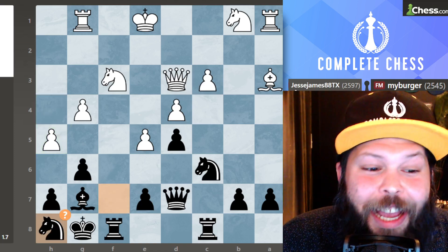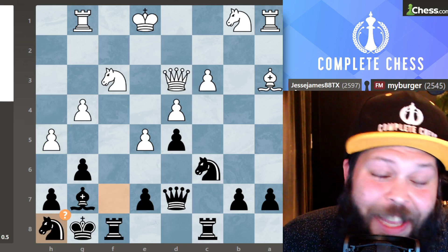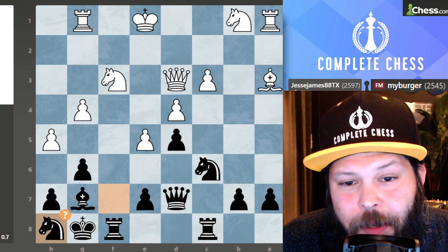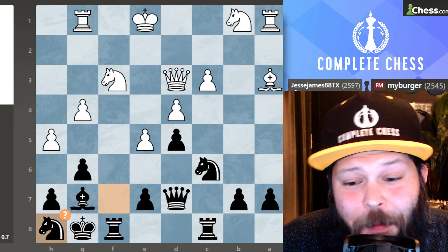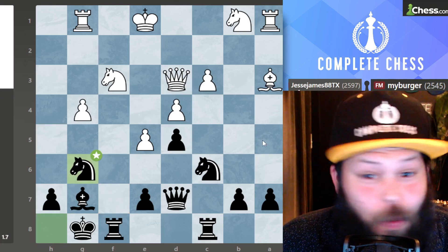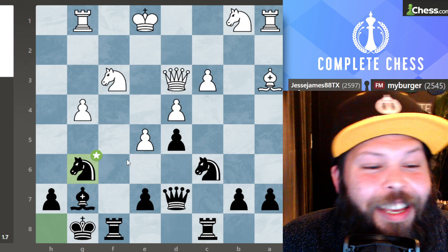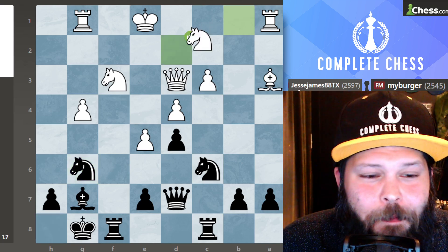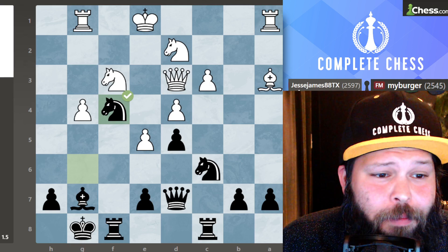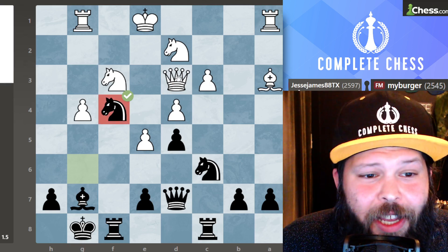I played the knight back to H8. The idea is that if they take, I can actually take back with their knight. By all means they should not take, but my opponent was playing fast and they took — knight takes. Now look at my knight: it is a stud with many good squares. White played knight D2, trying to get the rest of the pieces out. Knight to F4 — I'm going to play the knight here and attack the queen for free. They played the queen back to C2. Lots of tactics in this position.